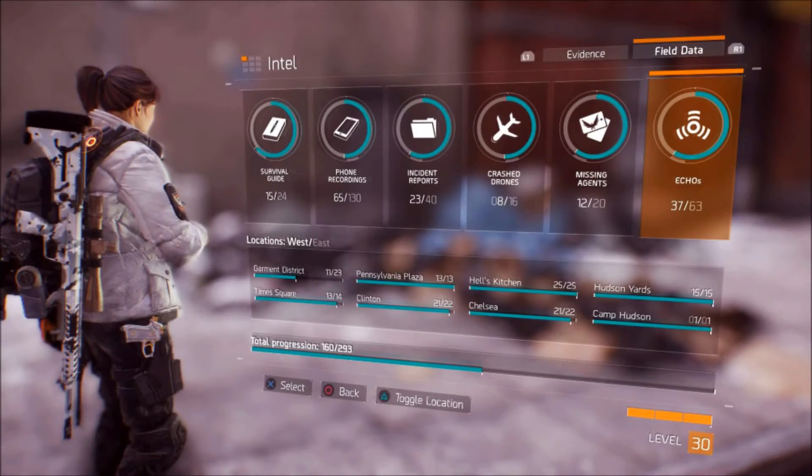There are seven types of intel you can find in the game. These are survival guides, phone recordings, incident reports, crashed drones, missing agents, and echoes.